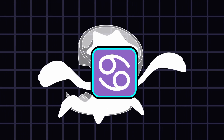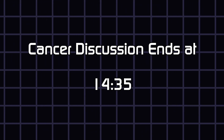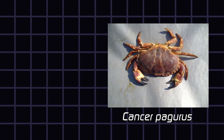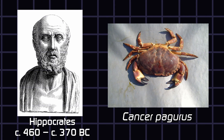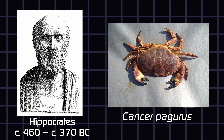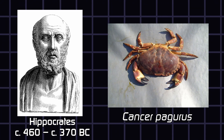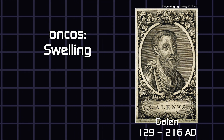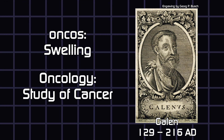Cancer as a disease is a sensitive topic, so if you want to, you can skip to the timestamp shown. Apparently, cancer actually just means crab — the ancient Greek physician Hippocrates saw a malignant tumor and said it looked like a crab. Later, Roman and Greek physician Galen would call it oncos, which means swelling. That's why cancer specialists are called oncologists.